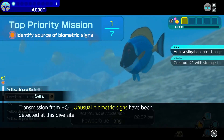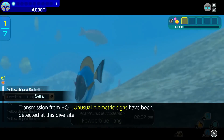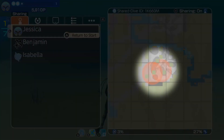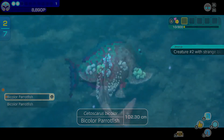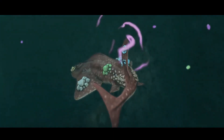Transmission from HQ: unusual biometric signs have been detected during a dive. You might be prompted to take part in missions. Investigate research areas indicated on the map to find creatures with unusual biometric signs. And if you discover them all, you might just encounter a mythical creature.